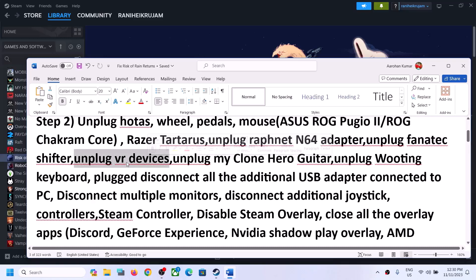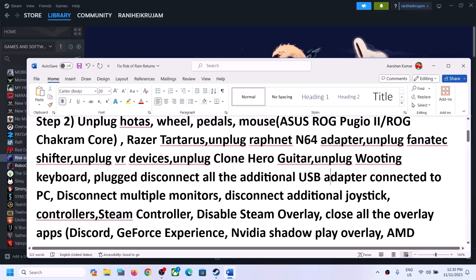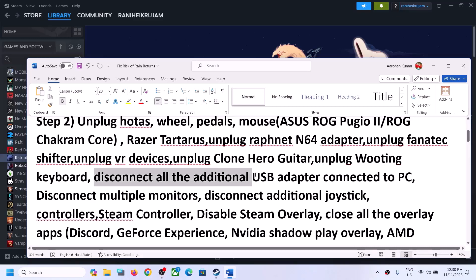If you have a Razer device, an N64 adapter, a Fanatec shifter, any kind of VR devices, a Clone Hero guitar, or a gaming keyboard connected to the computer, disconnect them. Disconnect all external devices you are not currently using — any kind of USB adapter connected to the computer — and then launch the game.